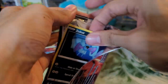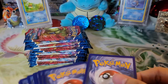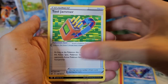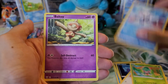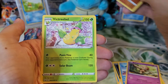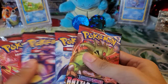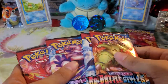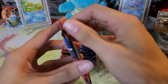On to the Single Strike pack. Fire type energy, Bruxish, Tool Jammer, Morpeko, Zubat, Spearo, Fomentis, Galarian Mr. Mime, Ball Guy, Rolycoly, and a Victory Bell non-holo. Let's see how many packs we have left — 1, 2, 3, 4, 5, 6, 7, 8, 9, 10, 11, 12, 13, 14, 15, 16. So we're almost halfway there. I'll pick up the pace so this video isn't too long.